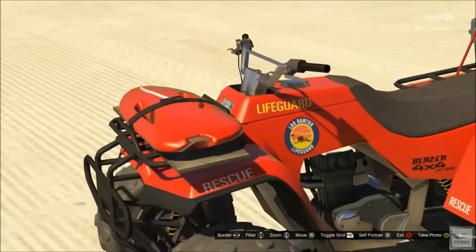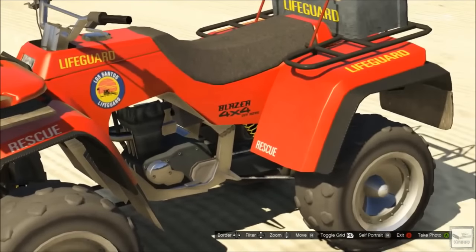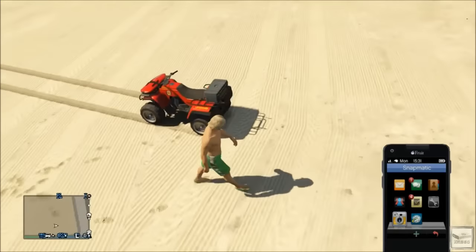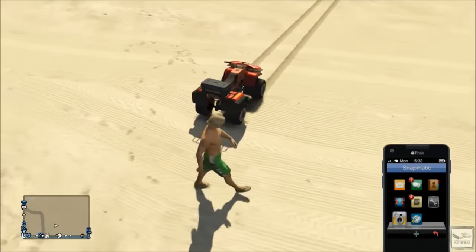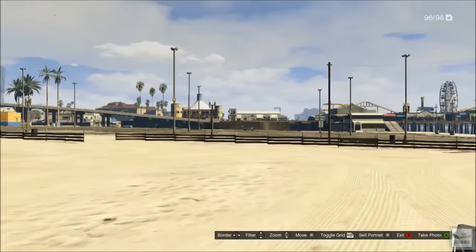The Lifeguard Blazer is a lot bigger than the normal Blazer and it has a lot of detail with little decals, that flotation device on the front, and the Lifeguard first aid kit on the back. It's just a really cool ATV, and whenever I go off-roading with buddies and we're all riding ATVs I always bring this one.